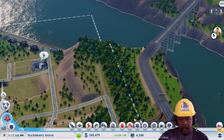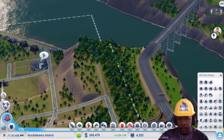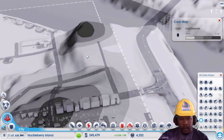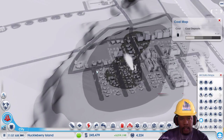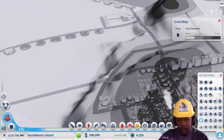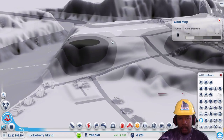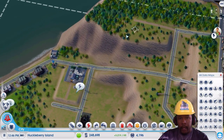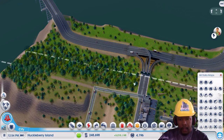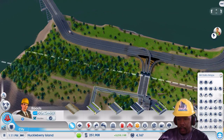I'd like to put the power plant up here, but I need to figure out a place. I've got coal up here — there's coal right there. And there's more coal right smack dab in the middle of where I was going to place my residences, which kind of sucks. I wonder if I should make this whole area a place for my power plant — it's out of the way and won't really bother anybody. Let's start out by seeing what kind of space we have available, maybe build a road back here.